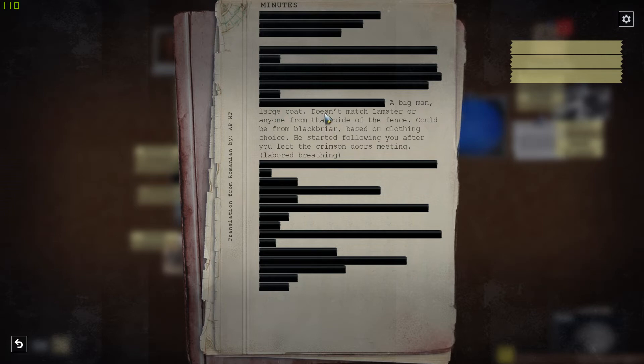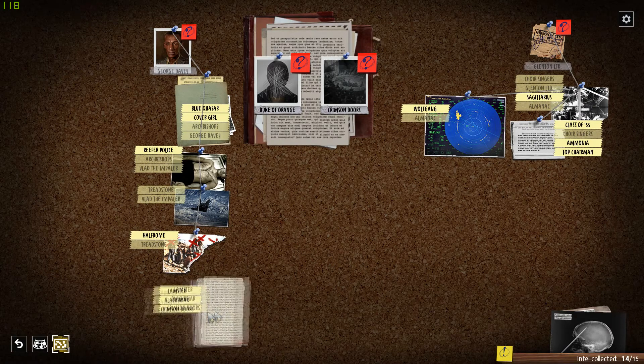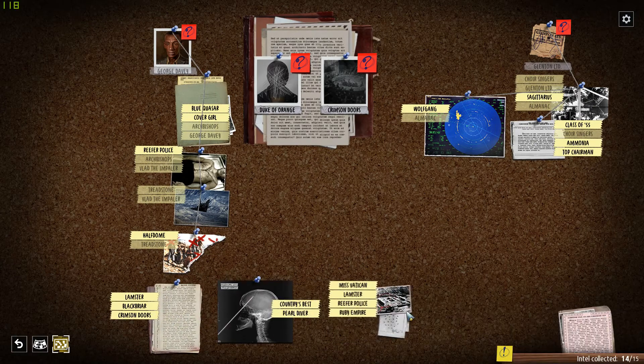The big man's large clothes don't match Lampster or anyone from that side of the fence. Could be Black Bear based on clothing choice. He started following you after you left the Clemson Doors meeting. Got more photos — K-Chanetko. This is no greedy industrialist — no vases in hiding. Something is a visionary with a plan in its final stages.